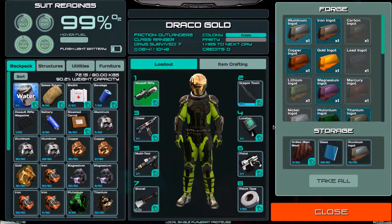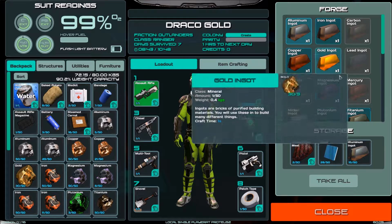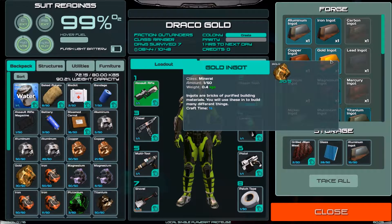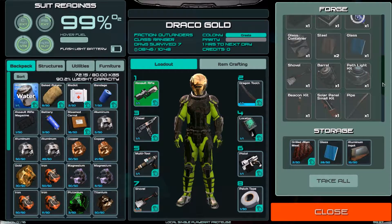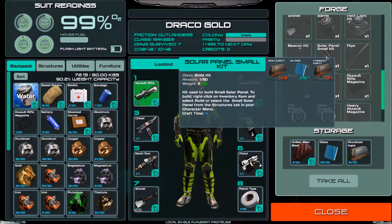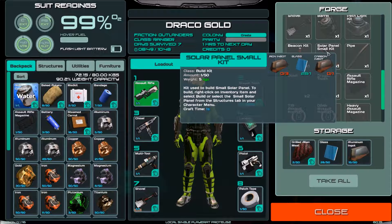I have noticed something interesting. There obviously has been an update since I was last in the game. In the forge now, you have all of these different ingots — you basically take your ore and turn them into ingots in here. I was going in to see what I needed to make the solar panel kit, and the solar panel kit requires iron ingot and carbon ingot. Before it just said carbon. So that is quite interesting.